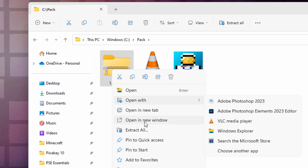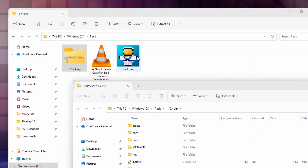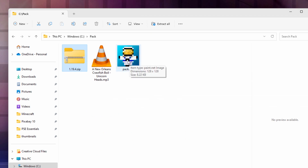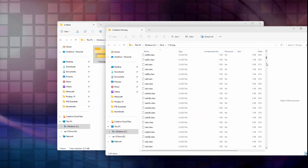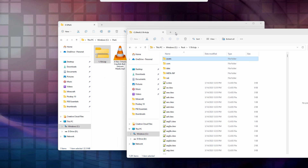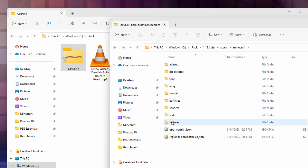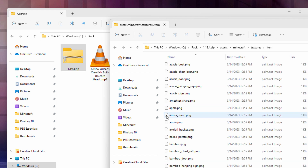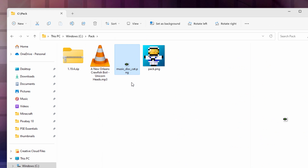Right-click and open in new window. Two things I want to show you in here. The first one is the pack PNG - in case you don't have your own, it's just a 128 by 128 square PNG. If you want to use the default vanilla one, it's right here - pack.png - which is the dirt block you see in the resource packs list. Then go up to assets, Minecraft, textures, item, and come down to the music disc section. We're going to be changing the cat disc right here, so right-drag that and copy it.